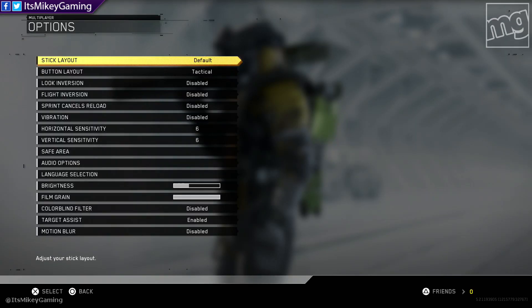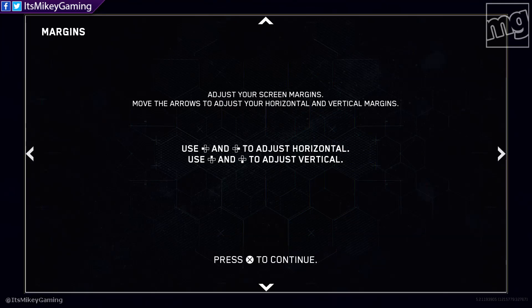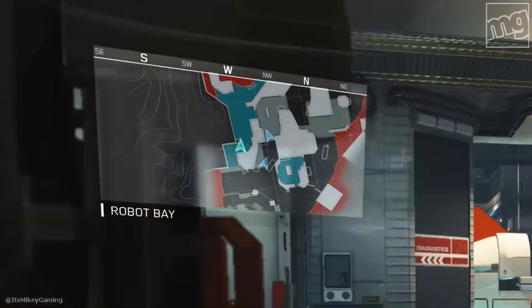I also want to talk about the options — you can change all kinds of stuff. You can disable vibration, the sprint-cancels-reload thing, mess with that. But safe area — I touched on this in a previous video — basically I like to have the safe area as far in as I can so that the mini-map is as close to the center of my screen as possible.